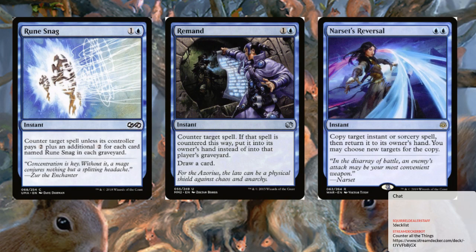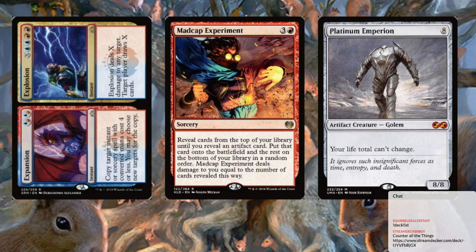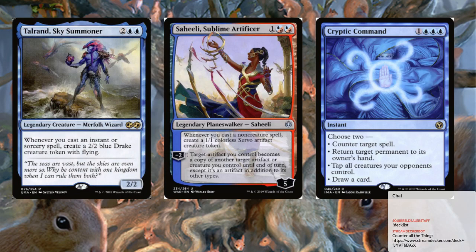This deck is just going to hopefully keep your opponent off their game until you have enough Servos that you're just beating down. First and foremost, the forerunner of this deck is Cryptic Command — counter target spell, return target permanent, tap all creatures, draw a card. On top of that we have Rune Snag — I didn't even realize it was Modern legal — essentially a bad Mana Leak, but an additional two for every Rune Snag in the graveyard. We also run Remand and Narset's Reversal, with Expansion/Explosion as our blue-red Sphinx's Rev.